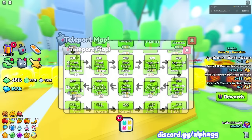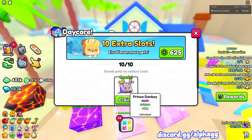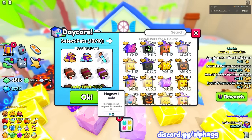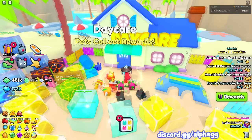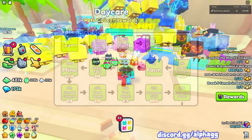For the third method, you can use the daycare and the garden to passively get diamonds. You can work on your achievements, you can hatch, but every once in a while just go claim your daycare. There's 10,000 free diamonds and a bunch of other items. I put in super bad pets weeks ago — if you put in really good pets you can get a lot more diamonds. The better pets you put in, the higher your luck level and the better your rewards. You can do this passively while doing other diamond farms, hatching, working on achievements, or trading.